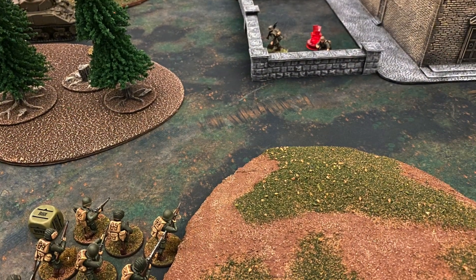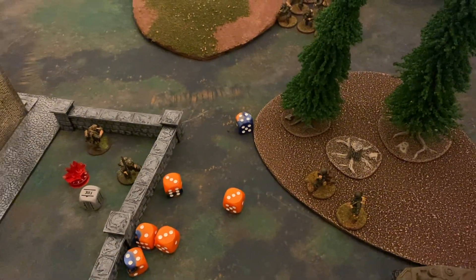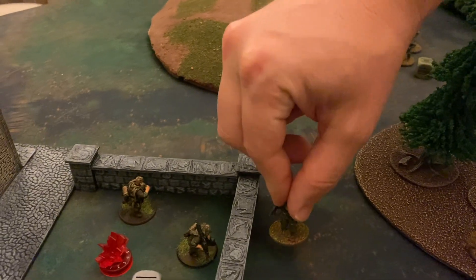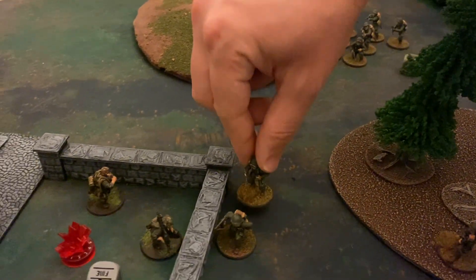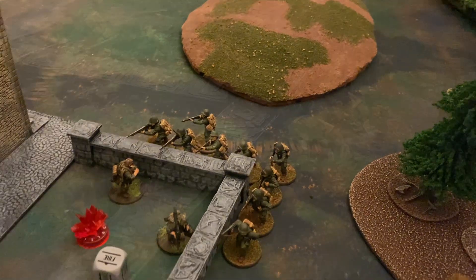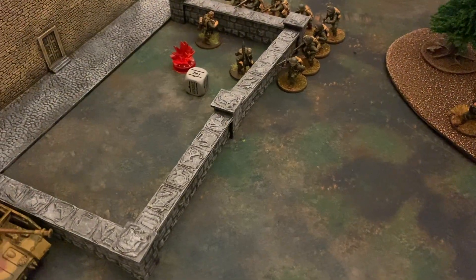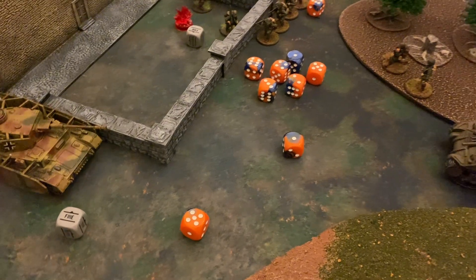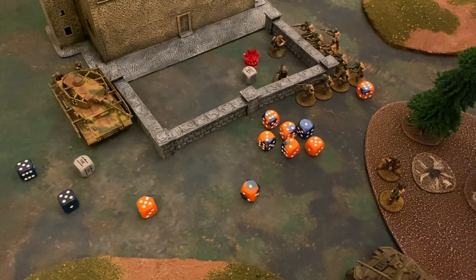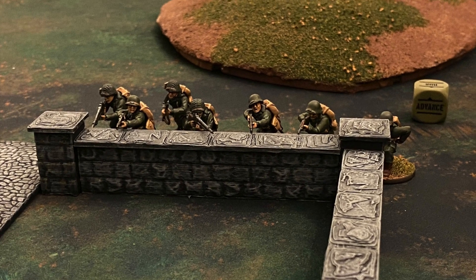The Americans pull another order die and charge into the German infantry — the first close combat of the game. The NCO acts as loader for the machine gun, which fires at the charging Americans but needing sixes due to three pin markers, all shots miss. The Americans charge into contact. Fighting over an obstacle means both sides fight simultaneously; Americans need fours to kill and Germans need fives. Nine American dice cut down the squad, but the Germans roll two fives in blue, cutting down two Americans as well. Combat ends, the Americans lose two men but consolidate behind the wall.